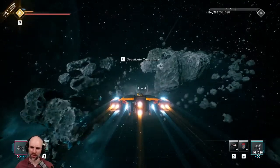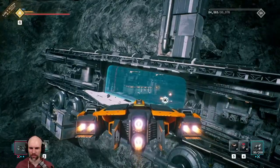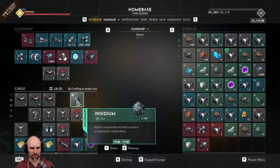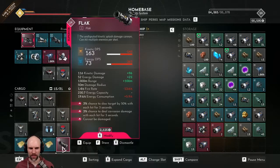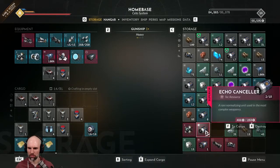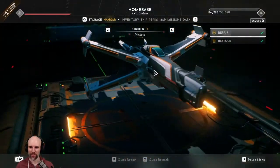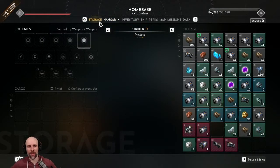Let's see what happens when you switch ships — if it automatically transfers your gear over. I picked the one that looks kind of like an X-Wing, couldn't help it. Could not resist. I guess this does not automatically switch over — how are we going to do this?